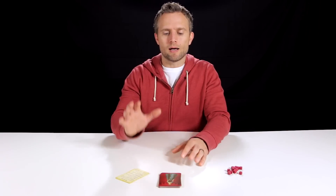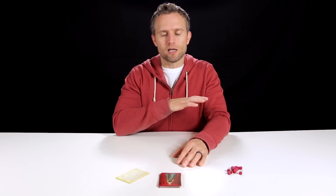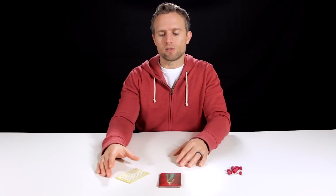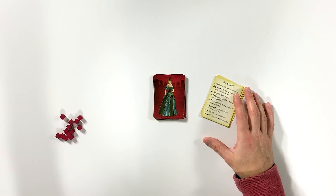Love Letter is a two to four player card deduction game and it plays in about 20 minutes — it can play faster just depending on how comfortable your group is with the game. It is an AEG game and it follows the Tempest shared world that AEG developed, so thematically it follows the same theme as all the Tempest games. The game only has 16 cards and 16 tokens.